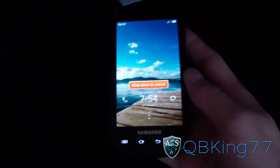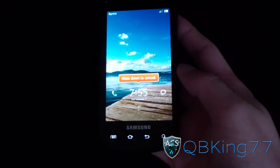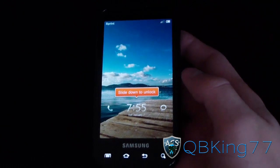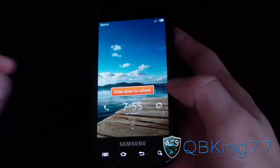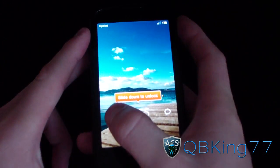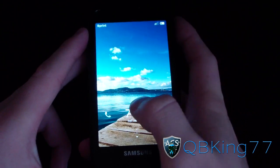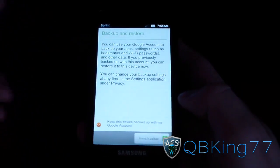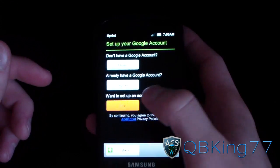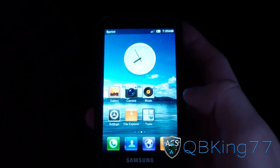Hey everyone, cubbyking77 here from the ACS team, doing a video reviewing the official MIUI ROM on the Samsung Epic 4G. It has just booted up — nice lock screen right there. You have a shortcut to your phone application; press on it and slide down, or press messaging and slide down, or just press the middle and slide down to unlock. It brings up backup and restore, then your start screen.